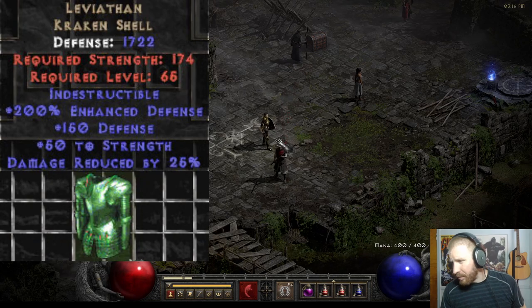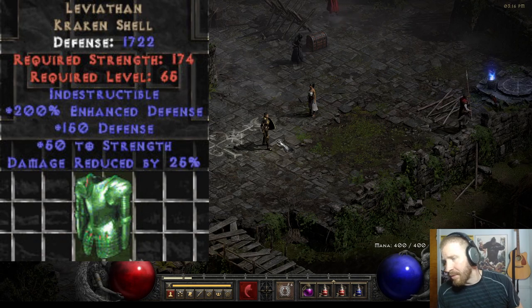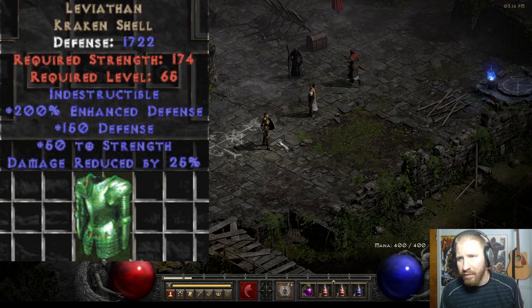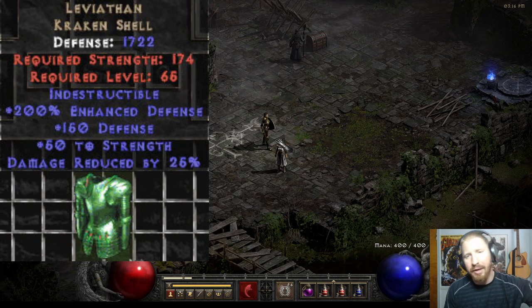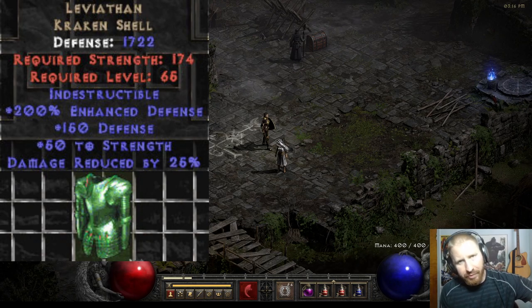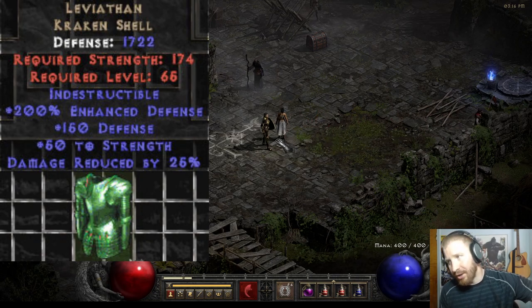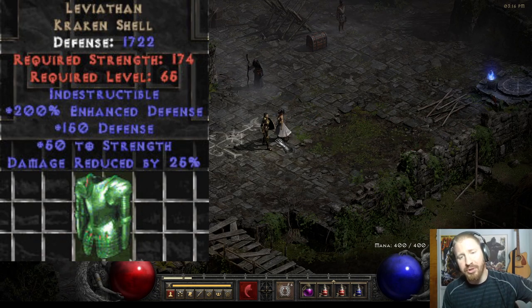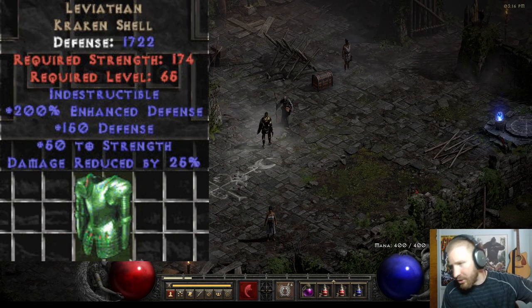Let me showcase some of these items. This is Leviathan — a very desirable item in Diablo 2 for a mercenary. It's a more affordable option and these are decent primarily because they have a lot of defense and, importantly, up to 25% damage reduction. Damage reduction is very important for a mercenary.